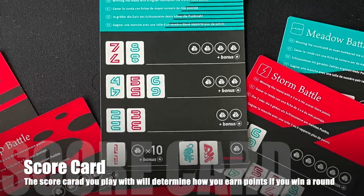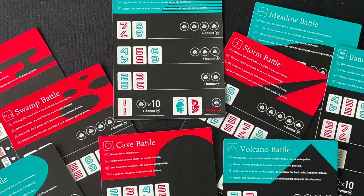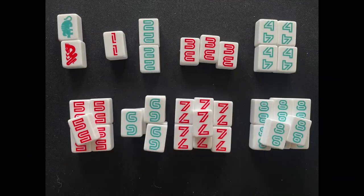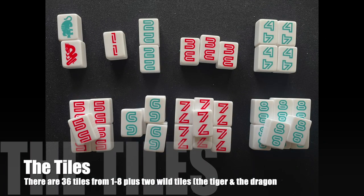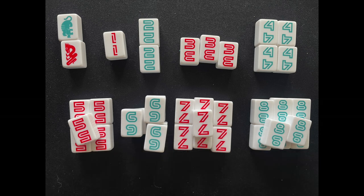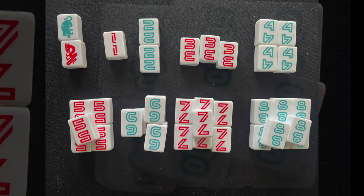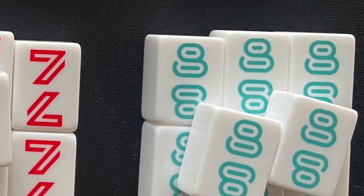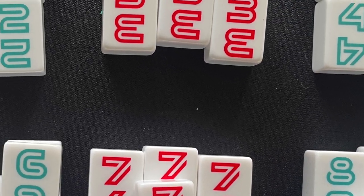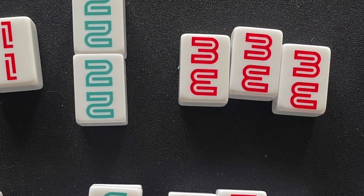Pick one of the scoring cards to use. Battle at the Dojo is the default scoring card, but there are several others to choose from that add variety to gameplay. The tiles come in eight numerical values, one through eight, with two wilds — the blue tiger and the red dragon. Even numbered tiles are blue and odd numbered tiles are red. The number on the tile is also the count of that tile, so there are eight eights, but there's only one one.